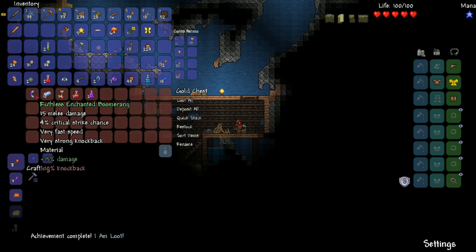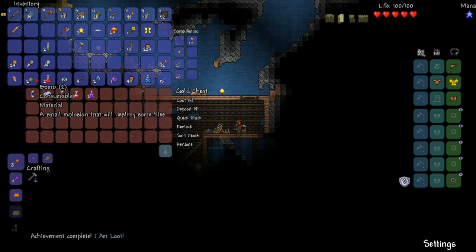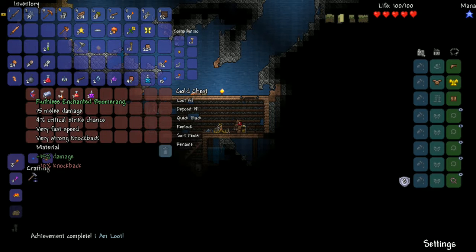This is a boomerang - an enchanted boomerang. 15 melee damage, 4% critical strike, very fast speed, very strong knockback. And it's a ruthless enchanted boomerang, which gives it plus 15 damage but minus 10 knockback. That's a shame, but I'll have to demonstrate that.